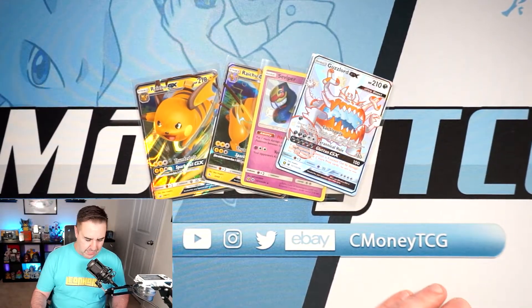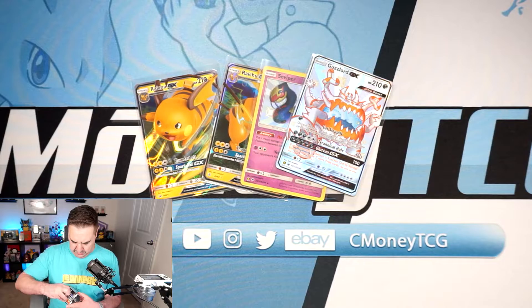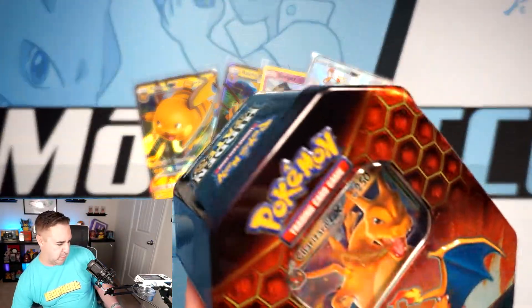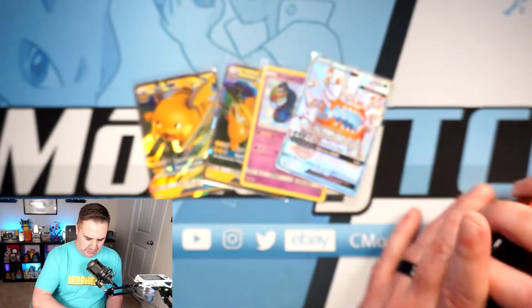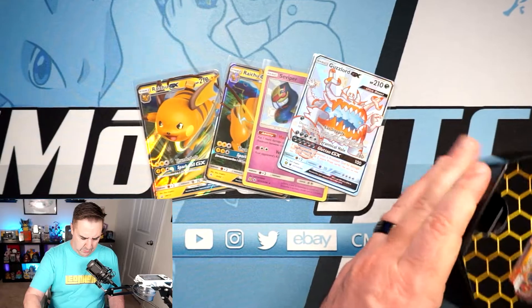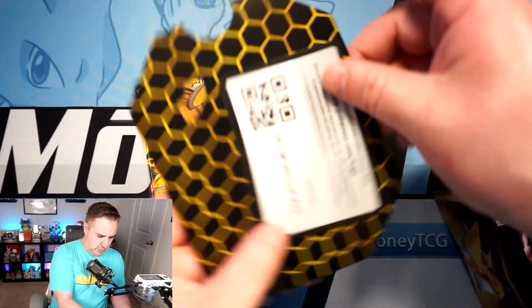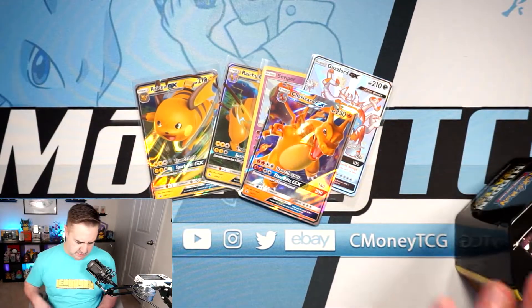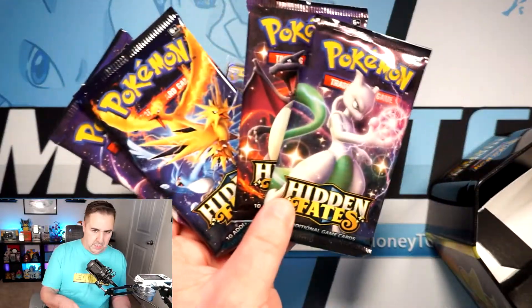One more tin today — this is going to be a shorter video. Look how dented this tin is, it got the crap knocked out of it in shipping. There is our Charizard promo code, and we got all the pack arts again.